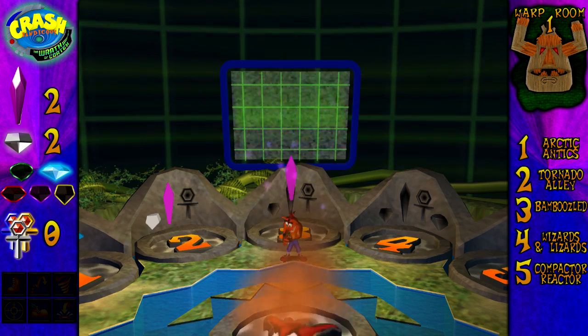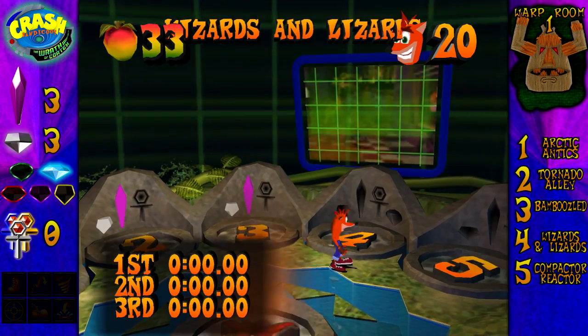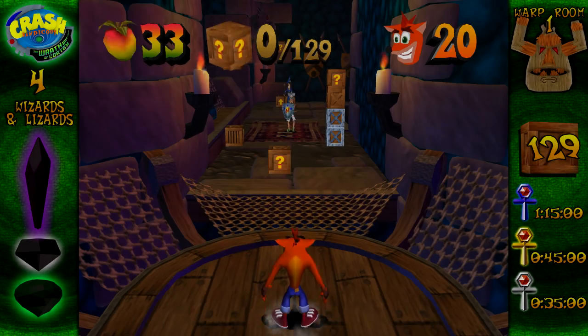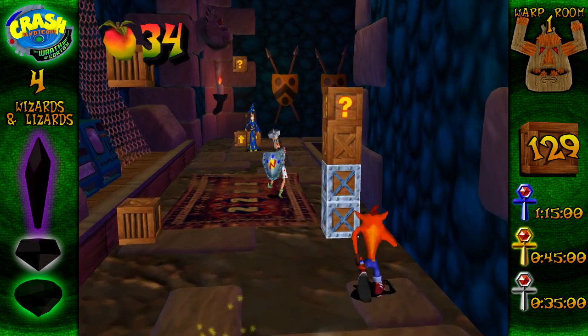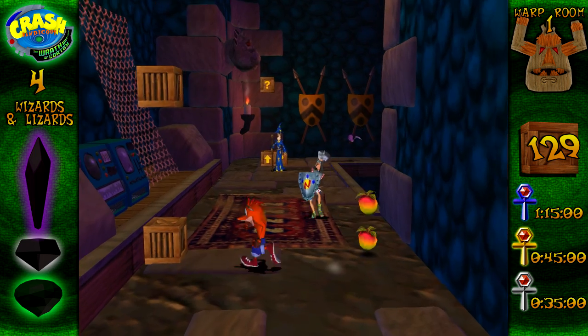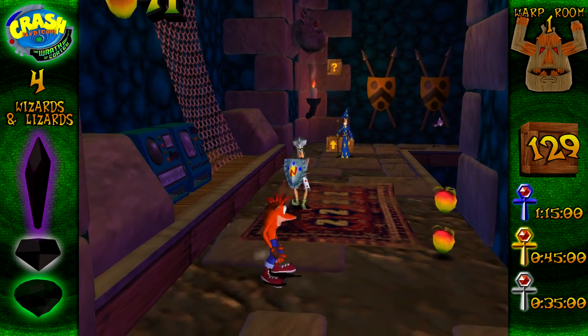We collected the crystal and the gem — there's not much left to do in this level. However, the next level: we have our second color gem out of five. That's right — Wizards and Lizards. It's my favorite level in this world, and I'm a huge fan of these medieval levels inside a castle; they're actually really cool. The gem is in a hidden route — a death route.